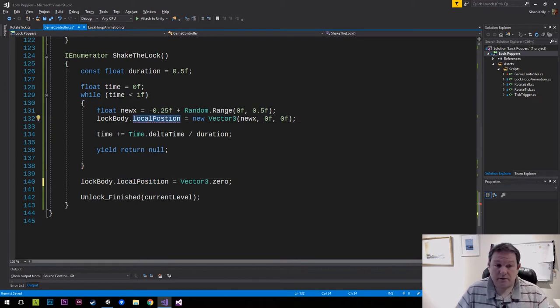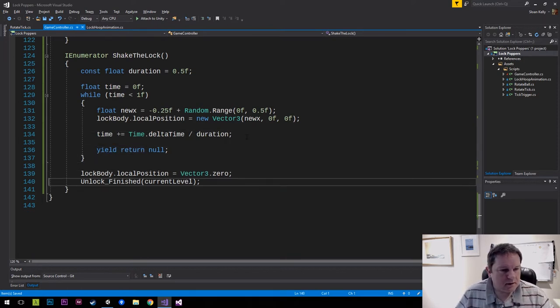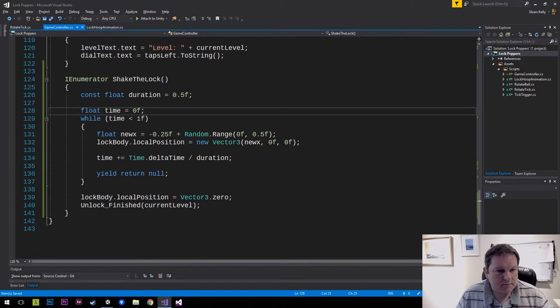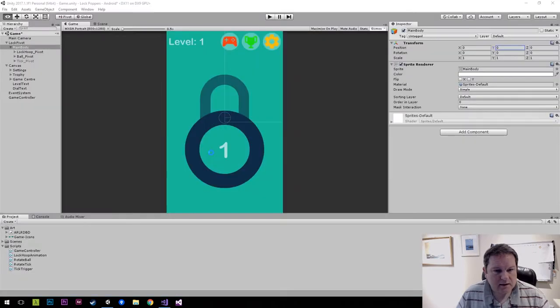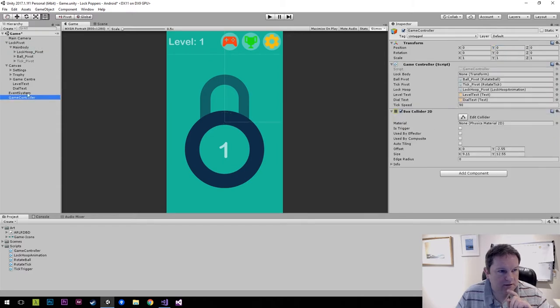I didn't spell 'position' right - 'postion' - it's the new form of position! That's it for shake the lock - it should go like that for half a second and then move back to where it should be. We need to move the main body into that slot, so I'll drag and drop it in - main body is now inside that transform.